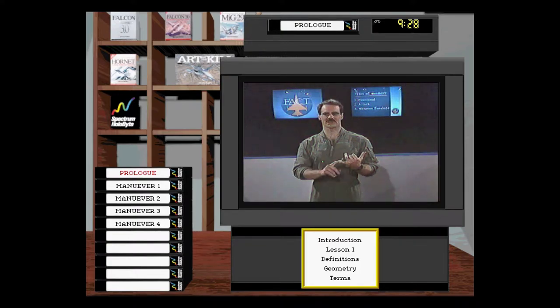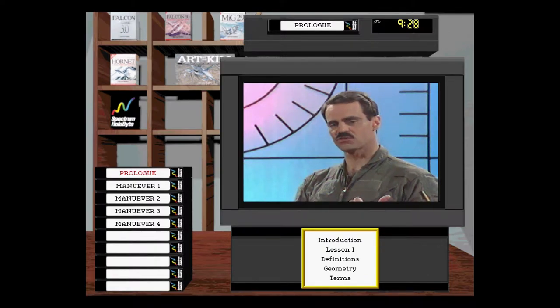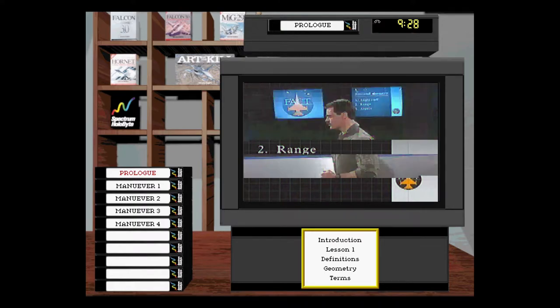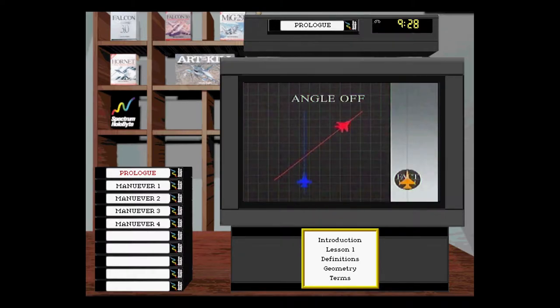The first is positional geometry, which is specifically the angular relationship between two aircraft in the environment. In positional geometry, you have three terms that define this angular relationship: heading-crossing angle, or angle-off; range; and aspect angle. Angle-off — also called heading-crossing angle — is the angular difference between two jets' headings, measured in degrees. As you see from this picture, the F-16 is heading one way and the Fulcrum another; the difference between their headings is what we call angle-off.